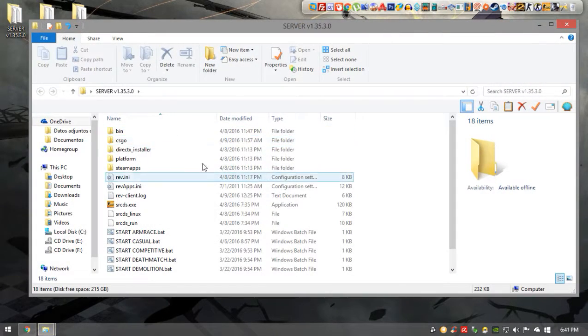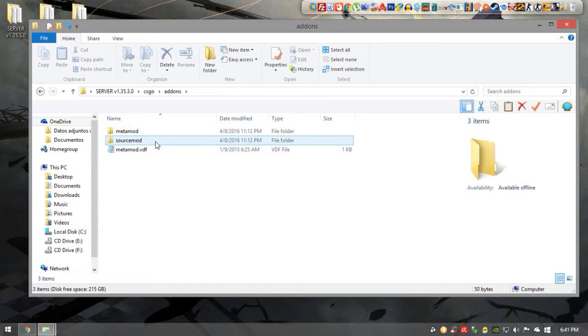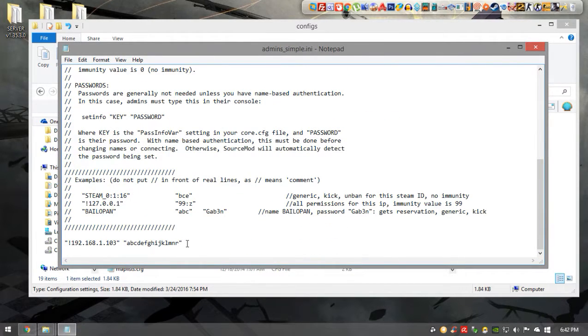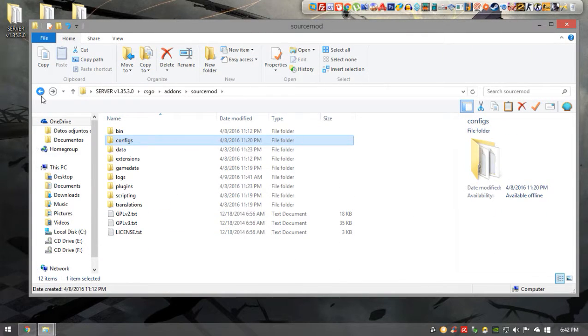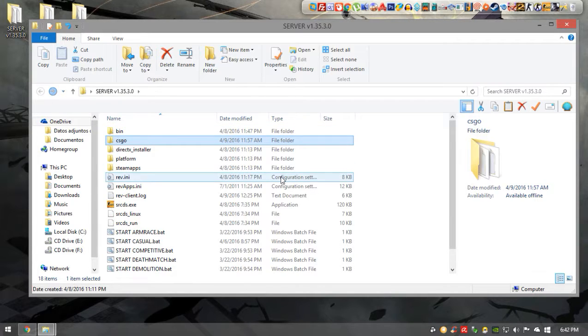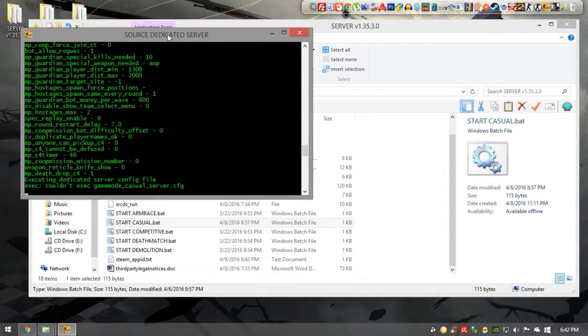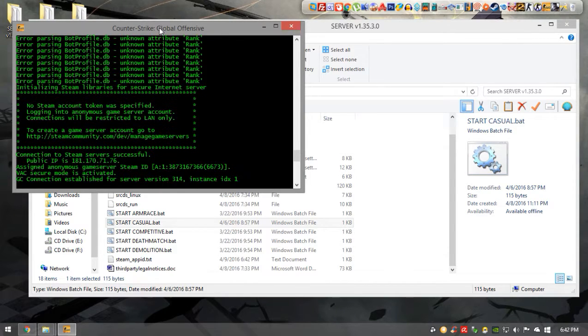You can go to the server folder, then csgo/addons/sourcemod/configs, and open admins_simple.ini. Here you can insert your local IP to make yourself admin. Add your local IP with the appropriate permission letters to enable executing admin commands, then save it. Now I'm going to show you live how the server works. Execute the casual bat file. The first time you open it you'll have to allow it through your firewall. Once you've set your admins, type 'sm_reload_admins'.